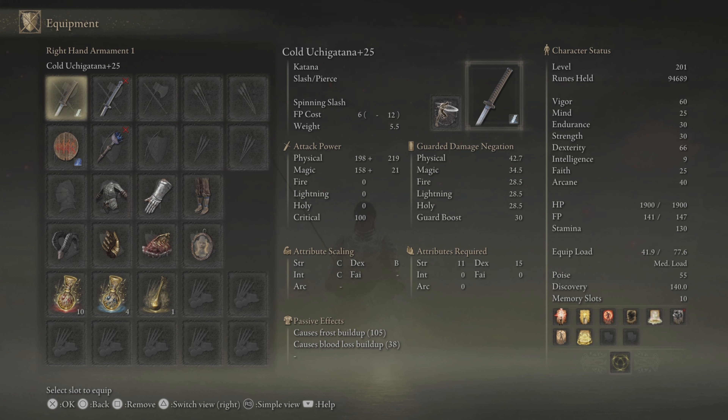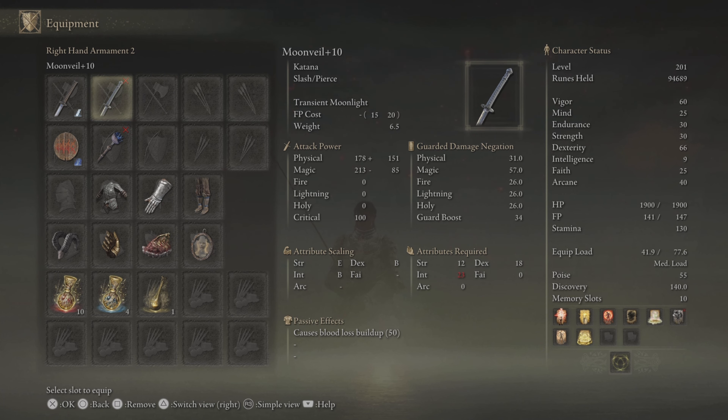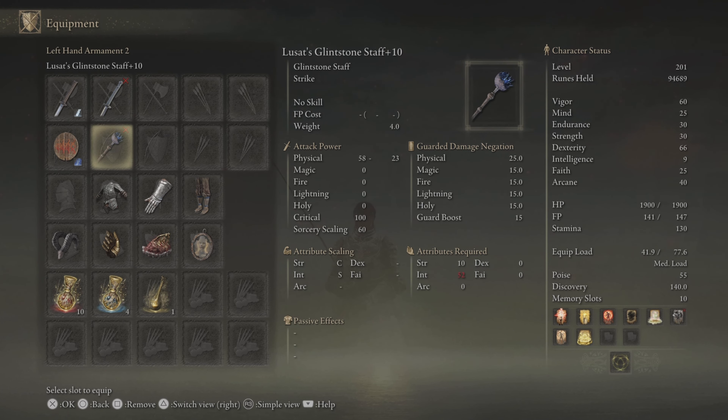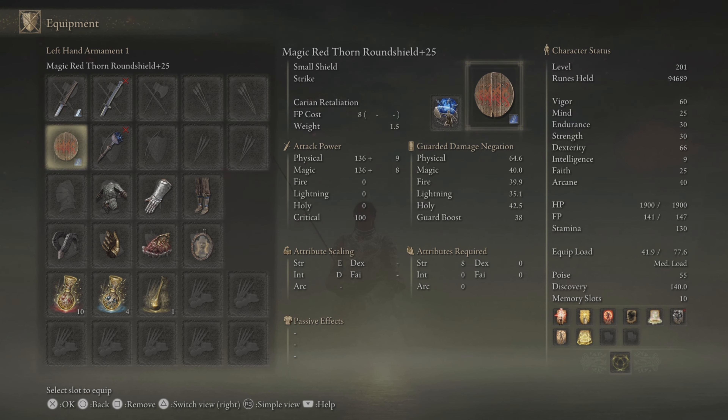The weapon I had in my main hand was the Cold Uchigatana katana, which had Spinning Slash as its Ash of War. I would swap to the Moonveil to throw my enemies off and get some quick damage, but I only used it like two or three times. Same goes for the Glintstone Staff — I only used it two or three times with Zamor Ice Storm. I did not power stance my swords either, I just didn't feel like it.